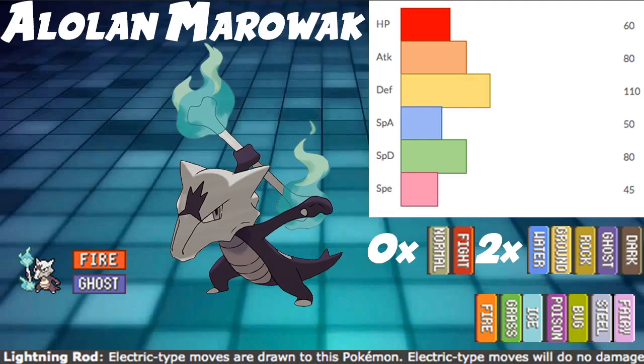Alolan Marowak also has access to a unique item that only it can use - well, it and its regular Kantonian form - and that is called Thick Club. It just doubles its attack stat. That also stacks on top of investment, which is crazy because it has a base attack of 80. Double that with investment and it's absolutely just a monster.